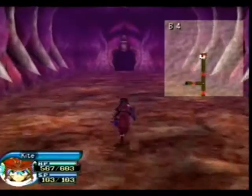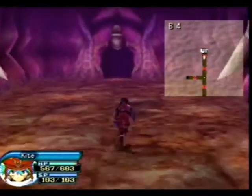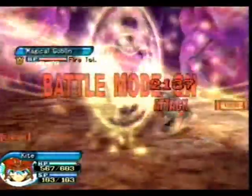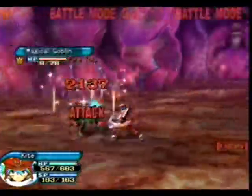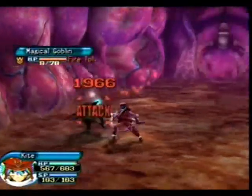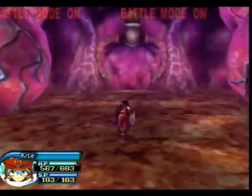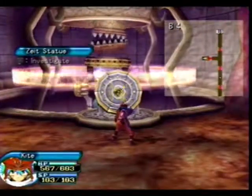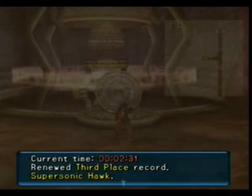You might have noticed I've been saving speed charms for the entire game. I now know the exact way down here. I recommend using spin attacks to take enemies out real easy. There's something weird here — it took me two minutes to get down here. Third place. Wow, I got third place.